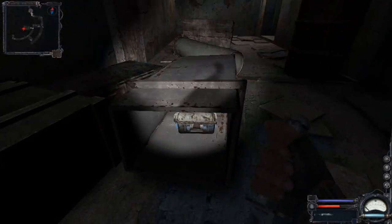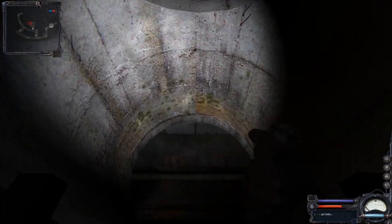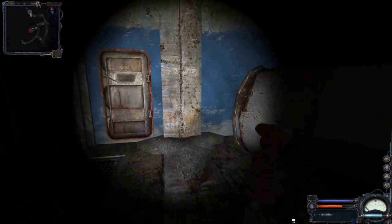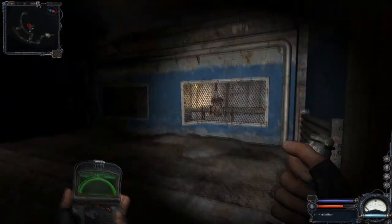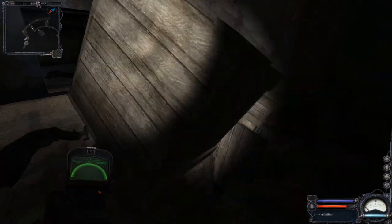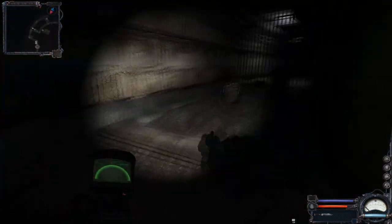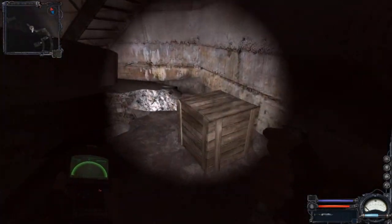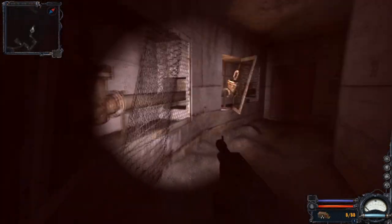We arrive in the upper part of the underground. There is a crate here, and then Strelok's stash — it doesn't contain as much loot as in Shadow of Chernobyl, but there are still two boxes inside. In the next room there are all these crates near the bandits that you are supposed to kill, as well as another crate.